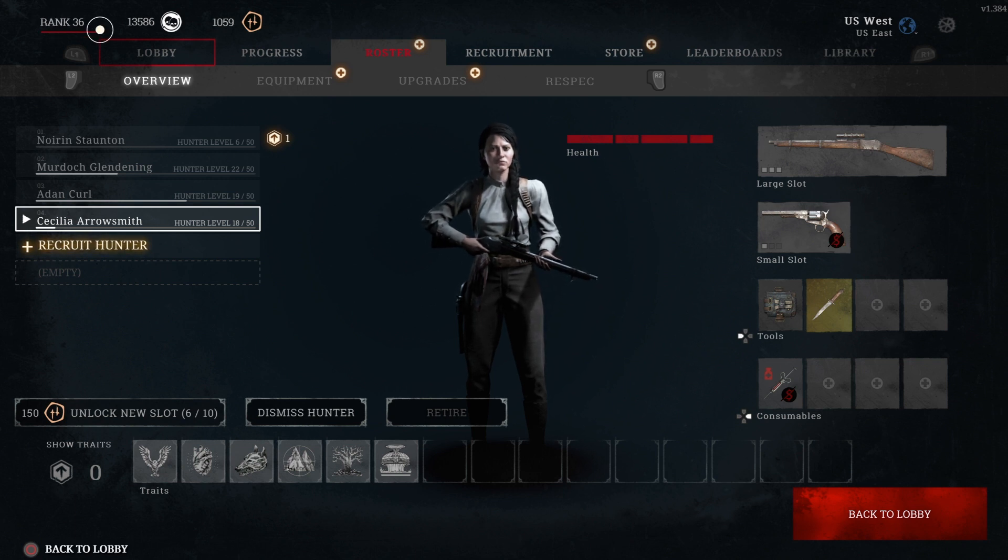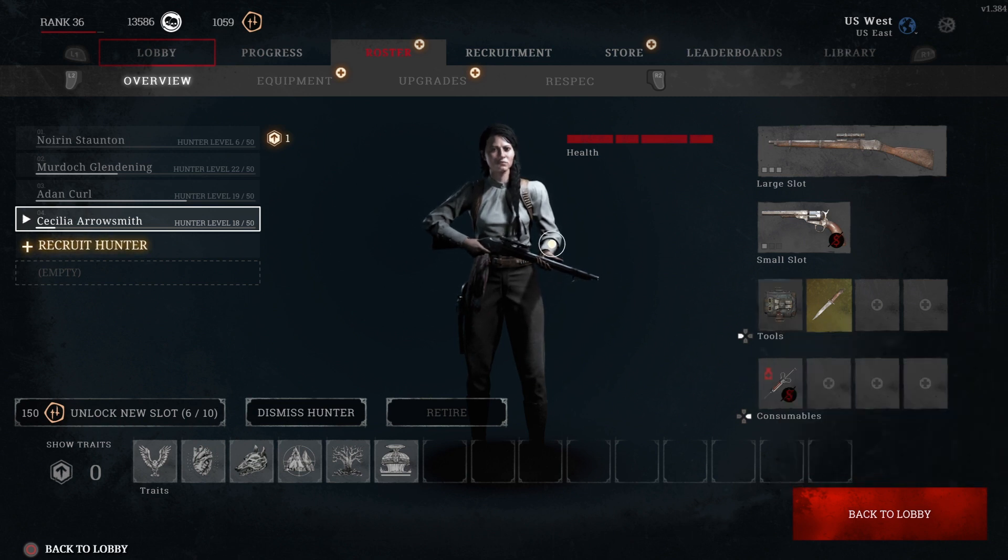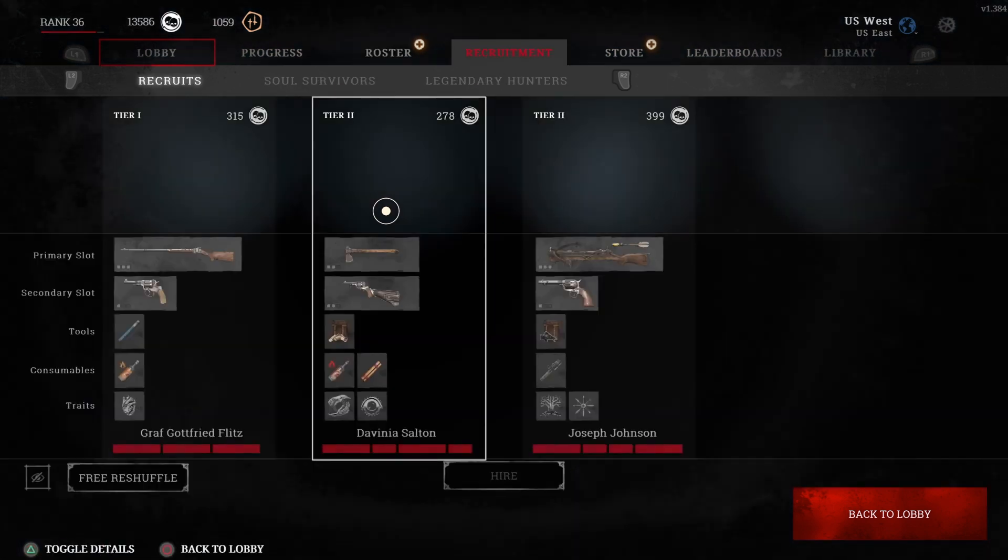I think it's rank 11, could be 12, but once you reach that rank you're gonna start dying. Your character will be lost, all the gear you had will be lost, and you are now part of the permadeath system. At that point — and even before it — you want to go over to recruitment.